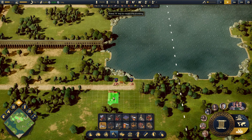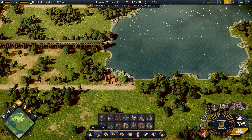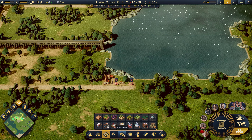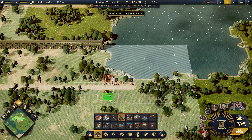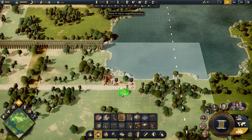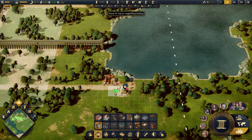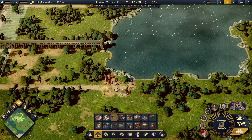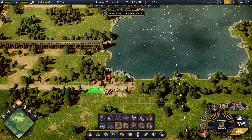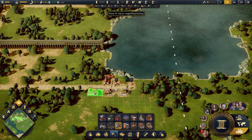So the swordsmith goes sort of there. And then I'll also get the buildings I need to keep these things alive - which is the fire station, we're going to need the well, I need the engineering posts. And back in here I need the armor workshop. Then I'll extend this road out of the way.